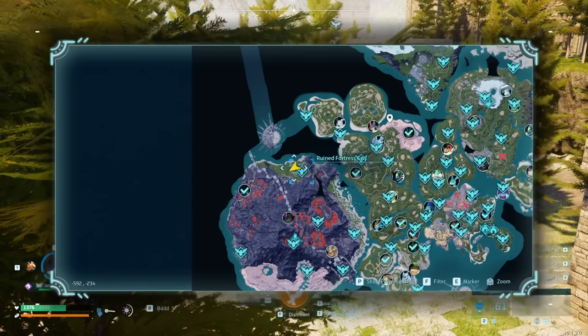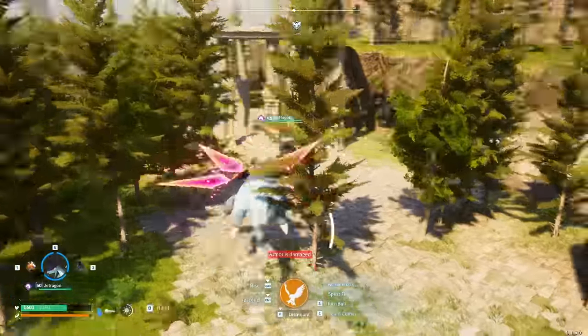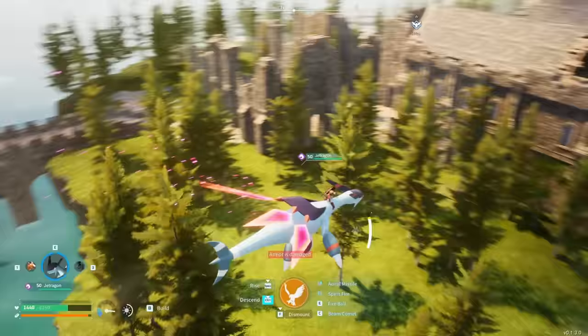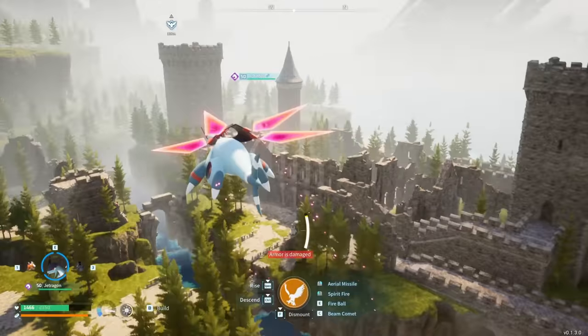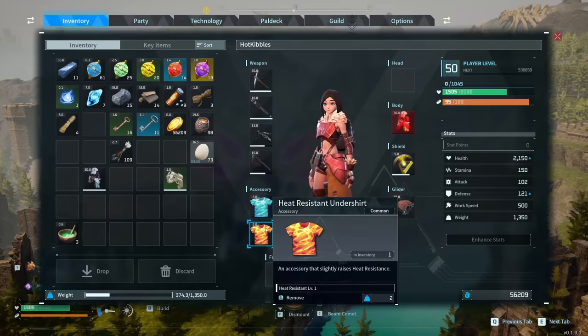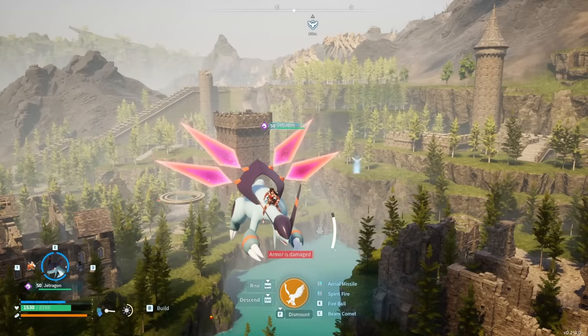The next spot is at negative 592 by negative 234 — this one is really interesting but it's going to be hard to build here. If you pull it off, you'll be able to build inside a broken-down castle, which is pretty cool. However, you're going to need heat-resistant armor and preferably a heat-resistant undershirt as well in order to survive here, because it is hot all the time except for night.